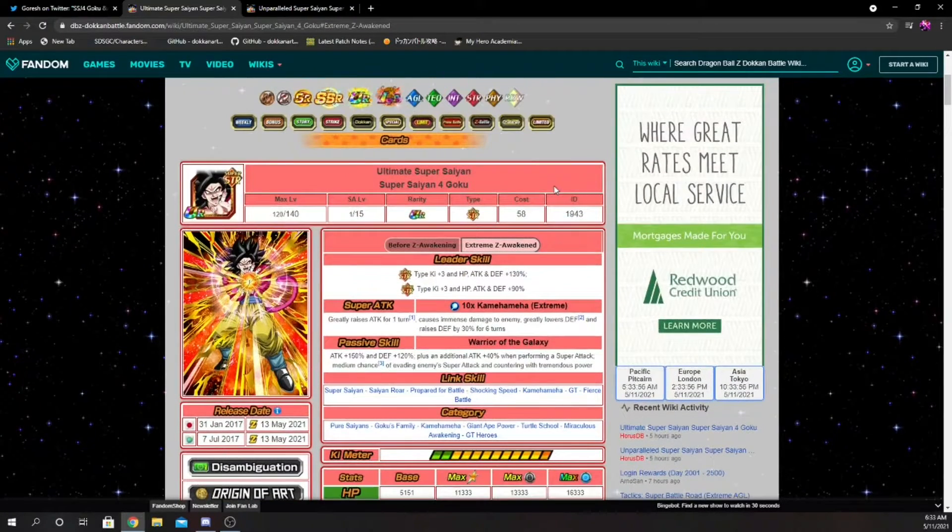Super Saiyan 4 Goku — both of them are going to get their EZAs, which was confirmed in the news. There are going to be two separate Extreme Z Battles for a total of 60 stones, which is really really good. Both of these guys are going to be weak to the Artificial Life Forms category, which we'll take a look at in just a bit.